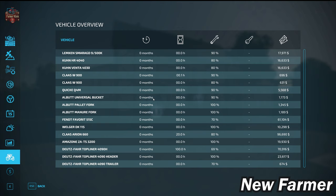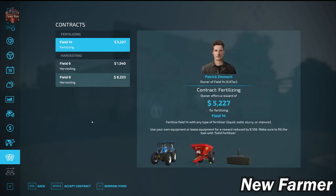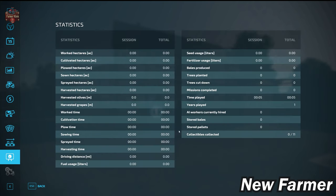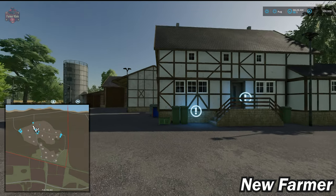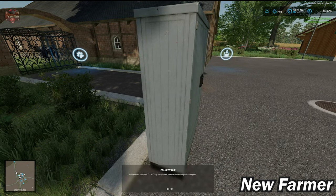We start out with a very decent list of starting machinery suited to this fairly small map with small fields. We start with 20 cows and contracts available. We also have a fermenter silo that converts grass, hay, chaff, or straw into silage. There are 11 collectibles listed in the statistics menu, though the description says 20 — your very first collectible is right here at the starting farm.